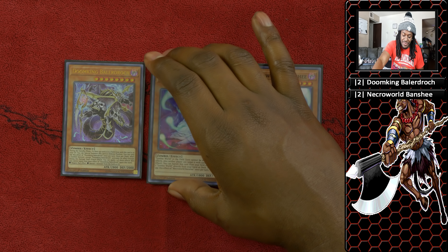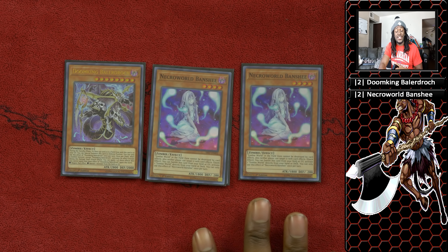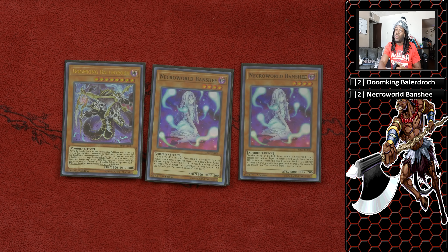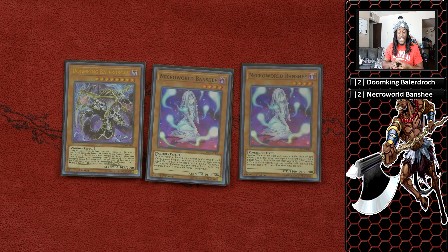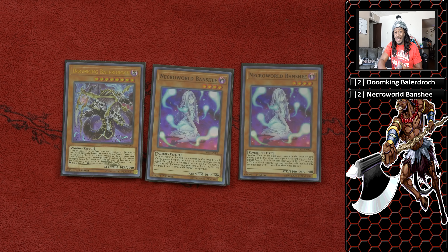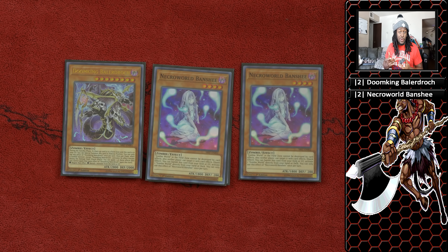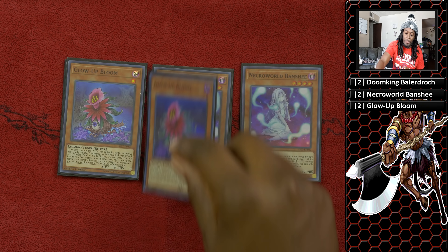We run two copies of Necroworld Banshee. She protects Zombie World while she's on the field, but her more important effect is when she's in the graveyard — you can banish her to activate Zombie World. As you saw in the live duel, you can actually get over quite a few cards; Naturia Beast can't stop Necroworld Banshee from activating Zombie World. But keep in mind cards like Anti-Spell Fragrance could stop her. It's still a really powerful card for getting one of your most potent cards to your side of the field.